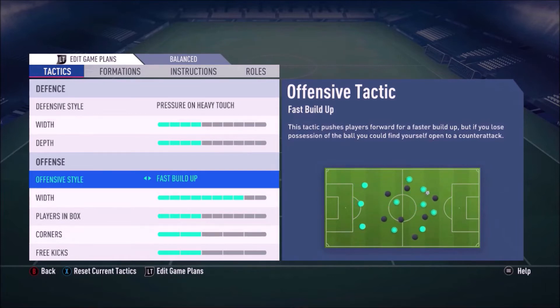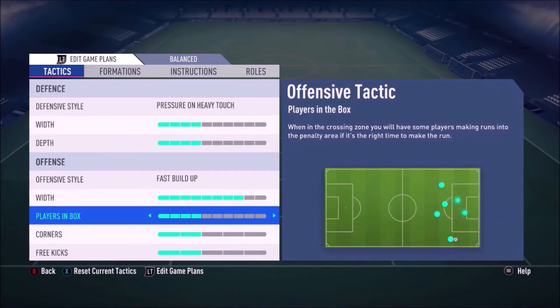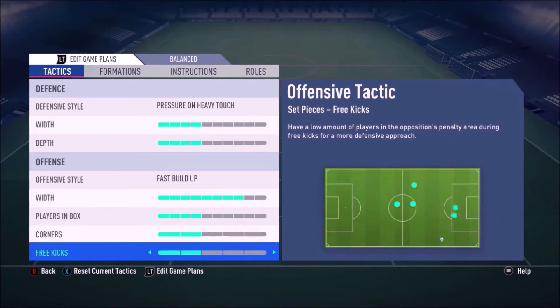For offensive style we've got fast build up. You can play around with this — some might prefer balanced — but fast build up works better for me because I'm an aggressive player who likes to play quick, direct FIFA. Width is turned up a lot because I like to utilize the wings. Players in the box is set to four bars because we've got Muller who can win headers, and wingers who can get to the back post. Corners and free kicks are both set to two bars.